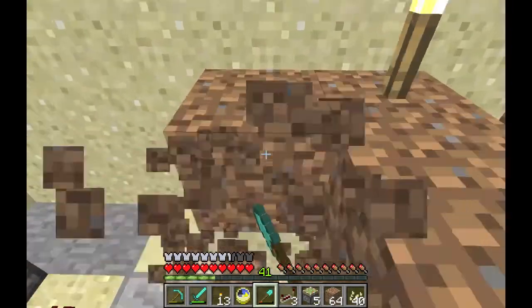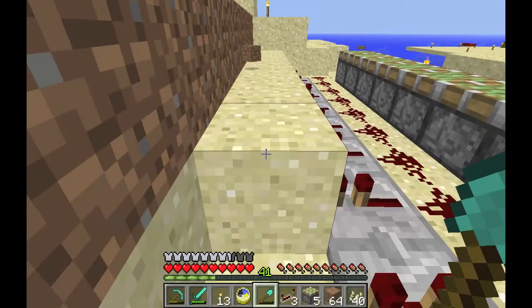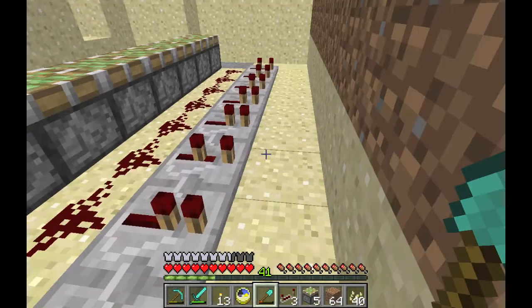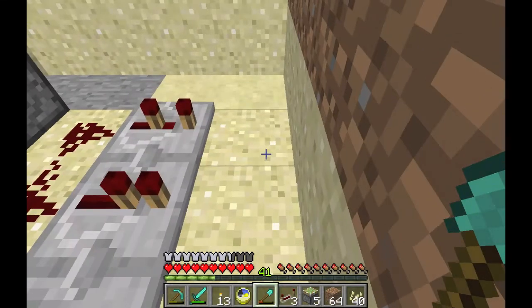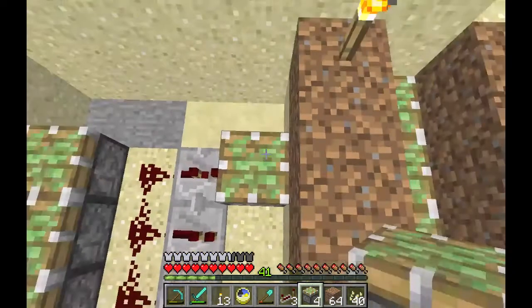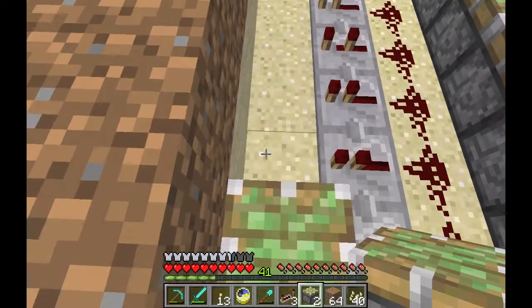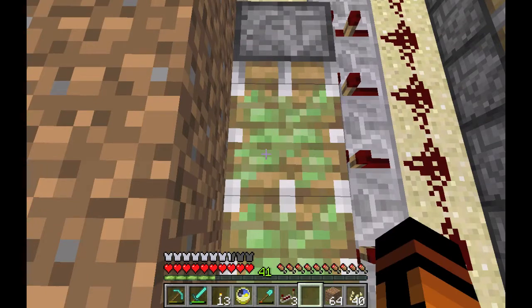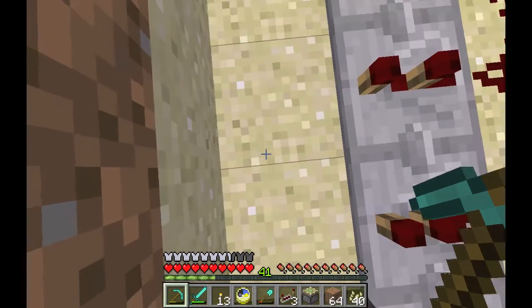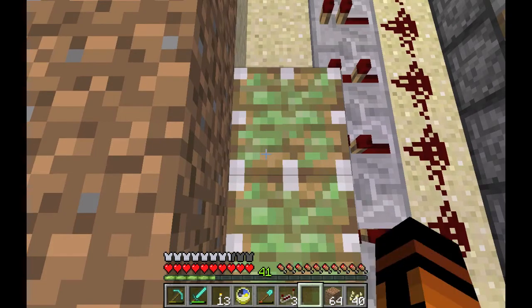And then more pistons will go down here. The part between these two rows of pistons where you see all the redstone — that will have soil over it, and then two rows of pumpkin plants.